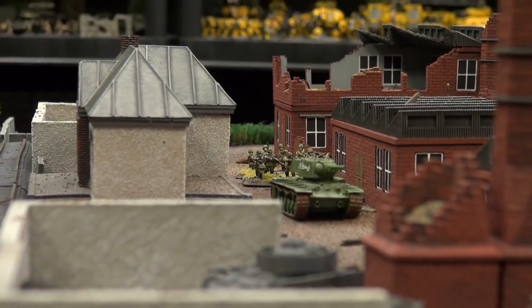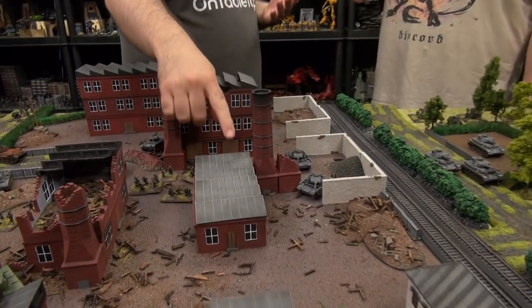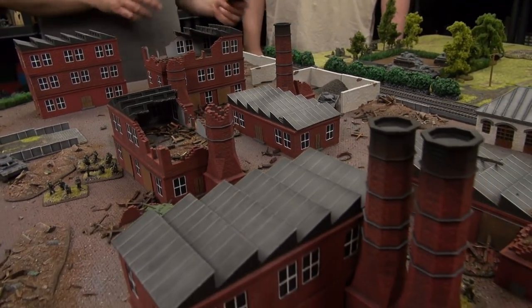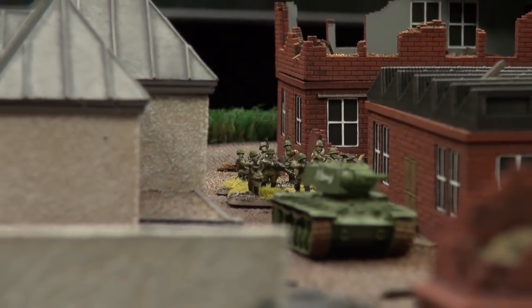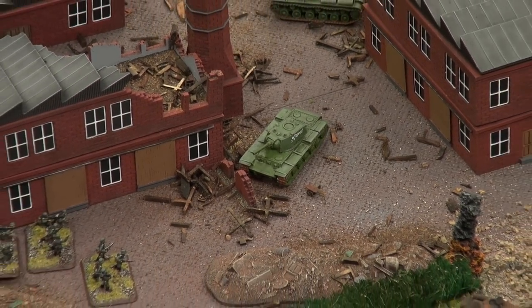We got some really cool stuff here. If you're interested in how we put this table together, we also have a vlog over on the website where we go into extra details about what we've done to the buildings. A lot of these Galeforce 9 buildings are actually just sweet as they are, but we did a little bit of extra work. We've also done some work to the Galeforce 9 roads — flocking and colour blending — because we got new sets in but had old sets that had been painted and flocked, so our new and old did not match. But we remedied that in the vlog.